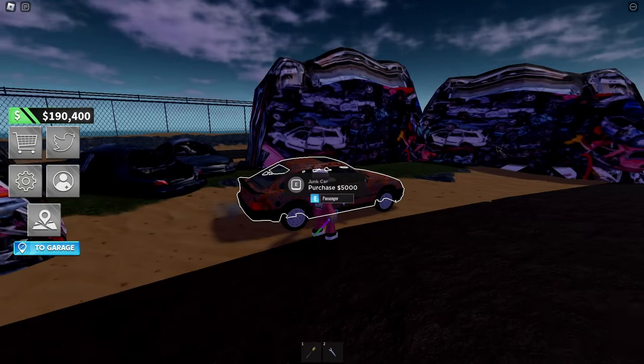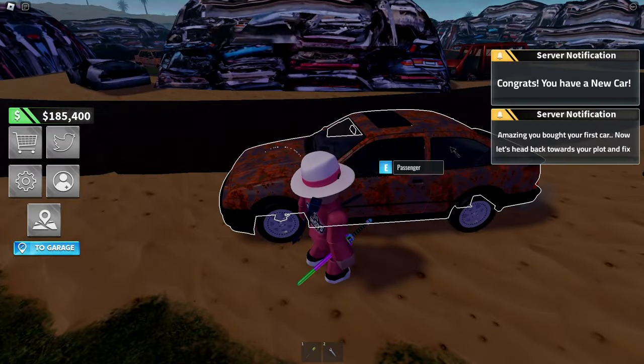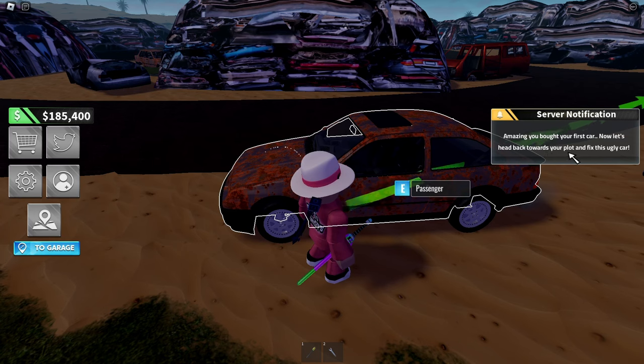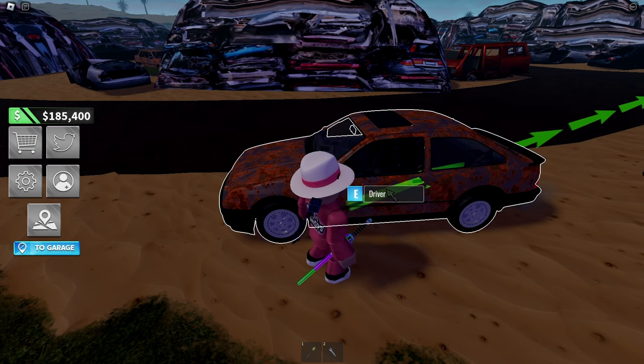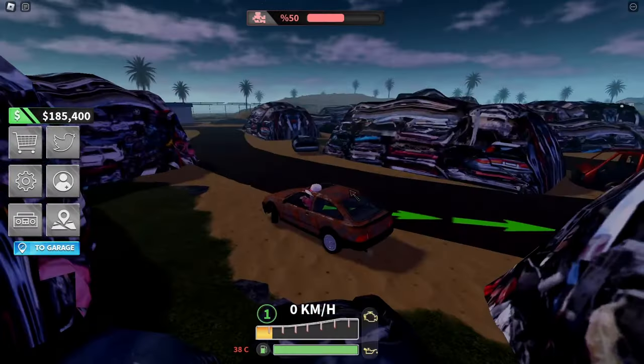This one's cheaper — they're asking only five grand. Maybe this will be our first purchase of the day. I'm going to buy this car right here. Five grand — purchase. Congrats, you have a new car! Let's head back to the supply and fix this car. It's not that ugly, it's just rusty, nothing too bad.